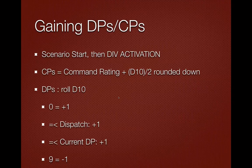Gaining dispatch points works completely differently — you get a lot fewer of these. You roll a d10 (zero to nine). On a zero, you add one dispatch point automatically. If you roll your dispatch rating or less, you add an additional plus one. If you roll equal to or less than your current saved dispatch points, you get another plus one. So if you roll a zero, you get plus three, because zero is equal to or less than any dispatch rating and any saved amount. If you roll a nine, you lose one dispatch point. On average, you gain about one dispatch point per turn — though saving up more dispatch points improves your odds of gaining additional ones.